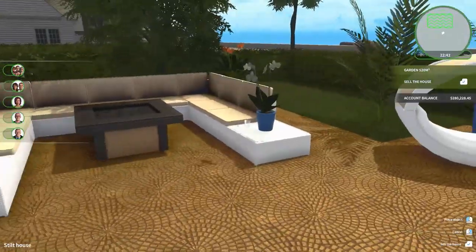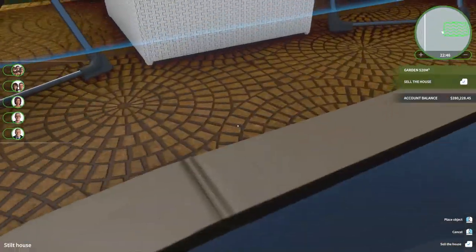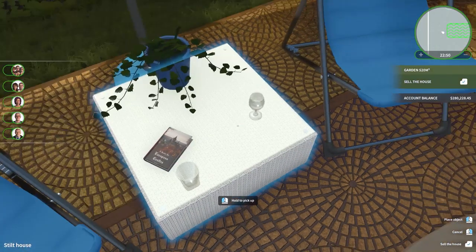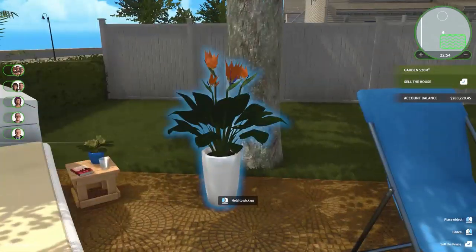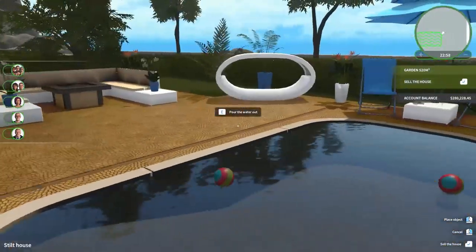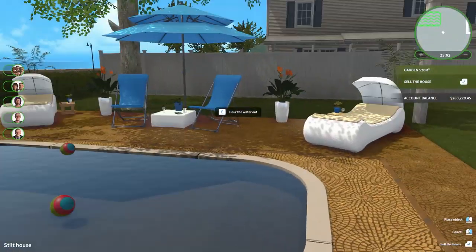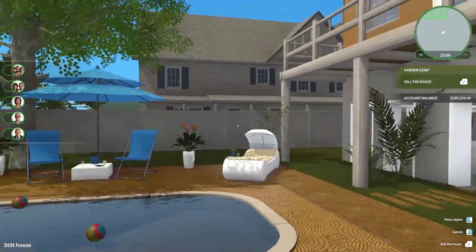So I have gone ahead and decorated a little bit — there might be a few more things we could use. We got some books and some wine glasses and whiskey glasses and some flowers. I don't think I'm going to do a lot for gardening stuff — it's just not my favorite thing to do. I think we've done enough with this house too. We've got some palm leaves, we might put a few more grasses in.